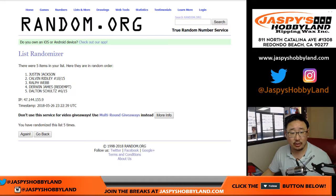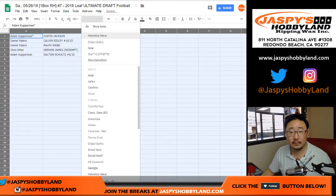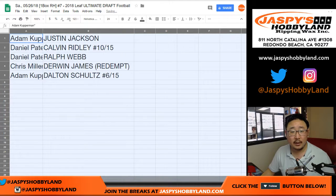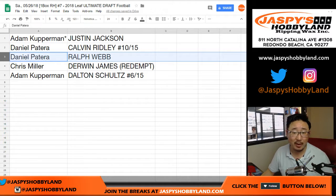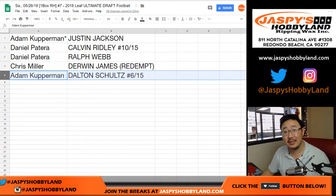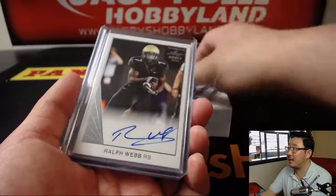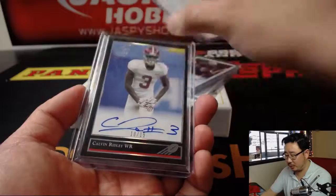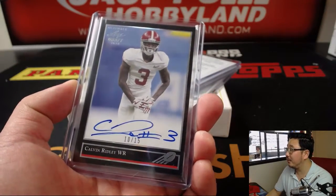Justin Jackson down to Dalton Schultz — and here's how it shakes out. Adam with the Justin Jackson. Daniel, you got the Calvin Ridley 10 out of 15, and the Ralph Webb. Chris Miller with the Derwin James Redemption. And Adam with the Dalton Schultz, 6 out of 15. There you have it, folks. Another one-box break is in the store right now at JaspysHobbyLand.com. Check it out and we will see you next time. Calvin Ridley will see you next time too. Thanks, everyone.